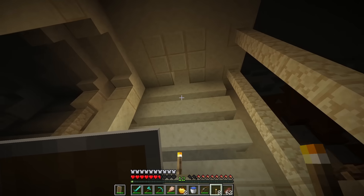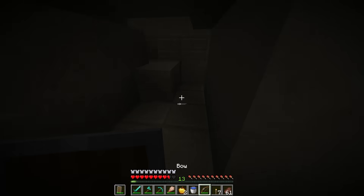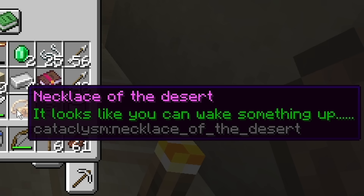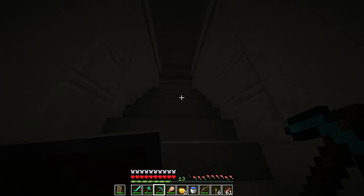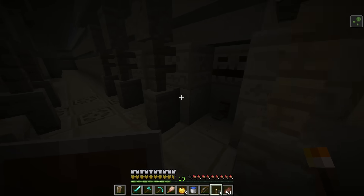So those traps bring you down one level. We have more suspicious sand here. Oh, I think we got it - that's the one. This is the Necklace of the Desert. It looks like you can wake something up. So now we need to find the room where we summon the boss - we're just going to go explore this giant structure.